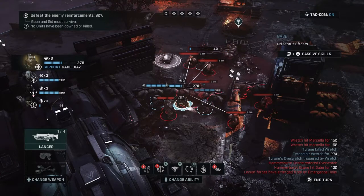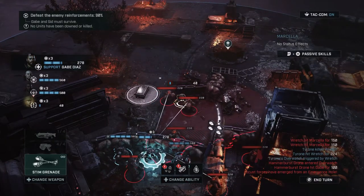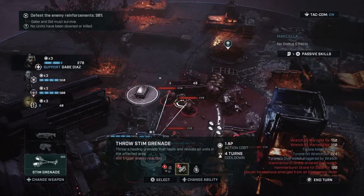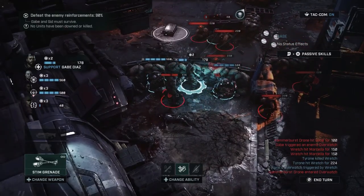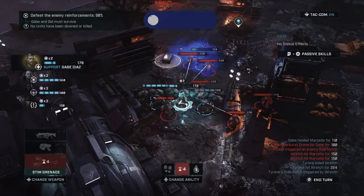She is almost down — she's gonna get downed. This is Gabe — Gabe has to heal her. Throw a stim grenade — heal her! That barely did anything.